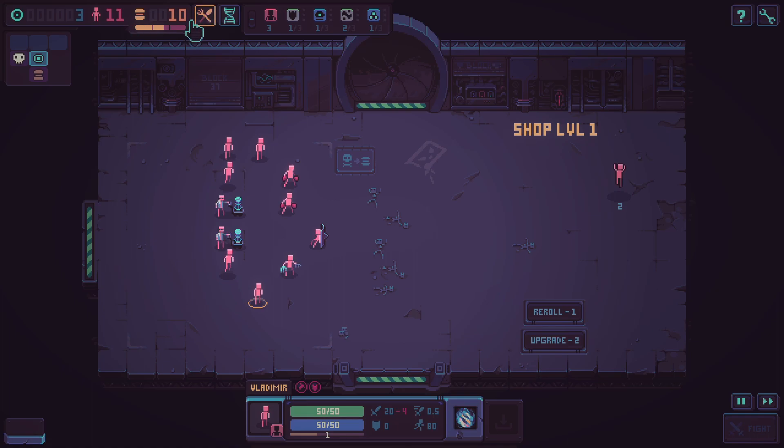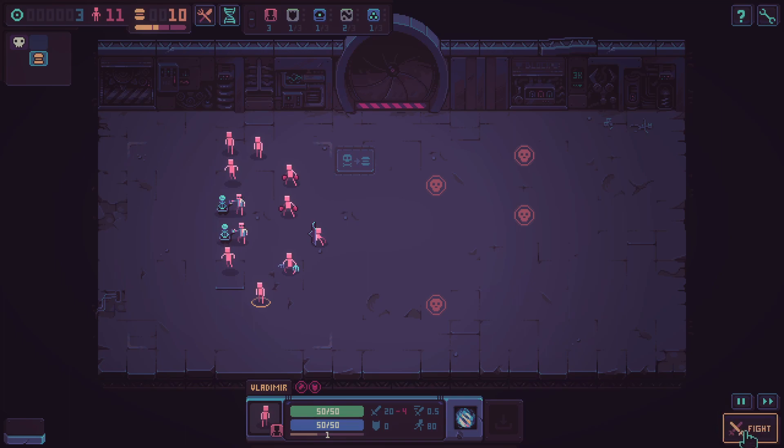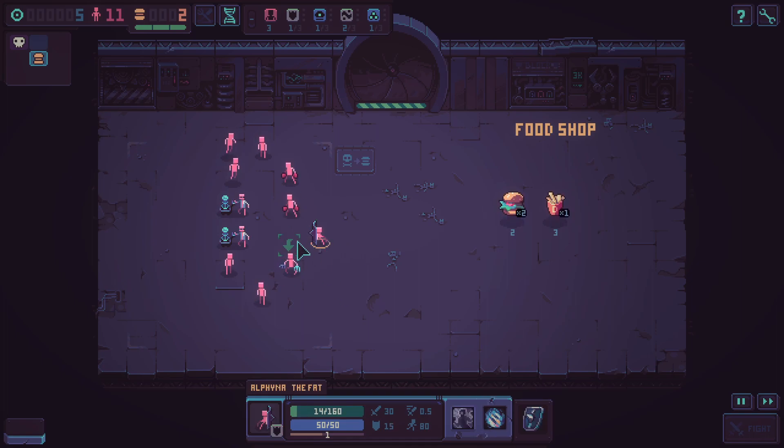We've got eleven people in our pack and we've got to keep them fed. If we don't feed them they fight worse. Vladimir looks like he might have a minus-four penalty from not being fed — that's expensive to fix. I don't have enough food for everyone. There's a shop below; let's head down there and buy some food. Alfinia isn't feeling well and if I could get a medic that would be ideal, but I don't have one.